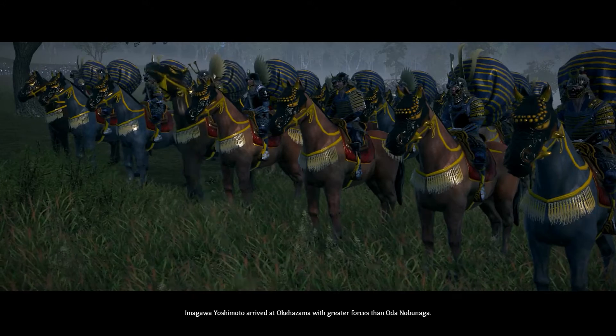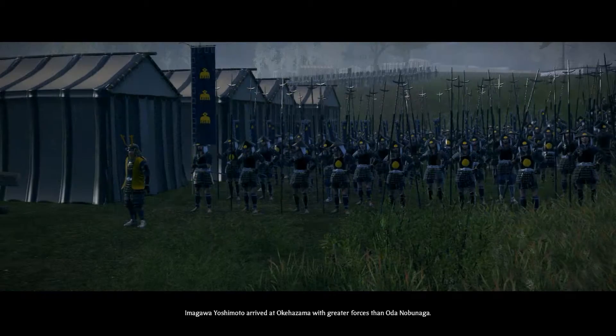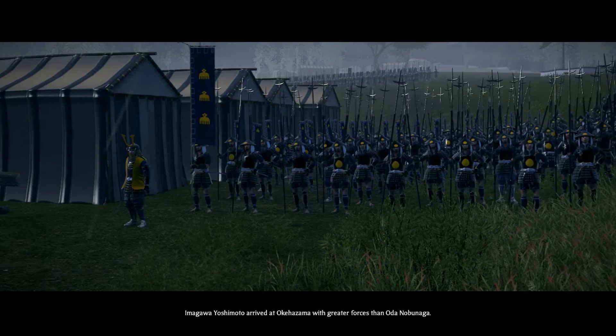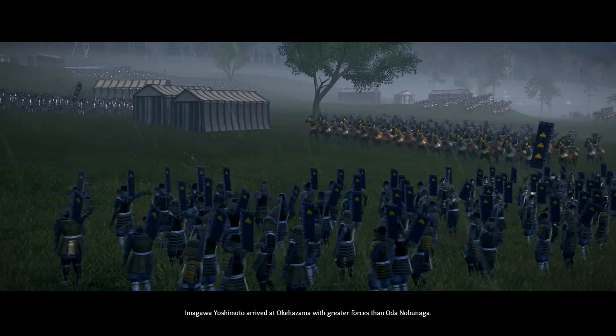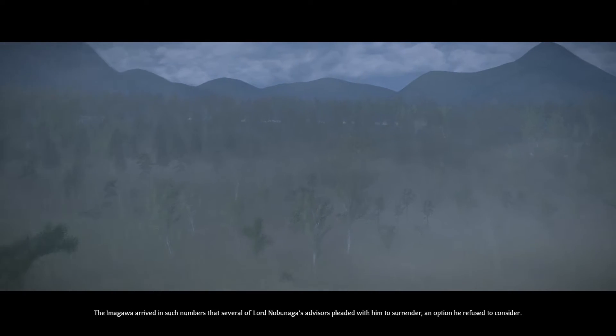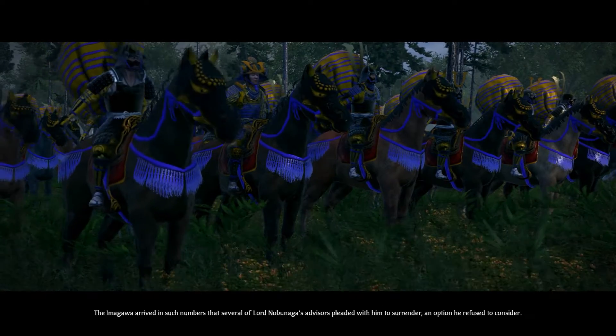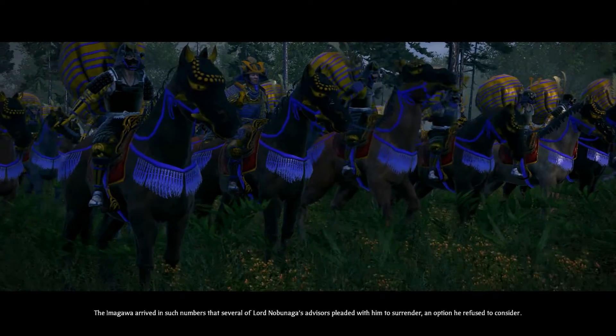Imagawa Yoshimoto arrived at Okehazama with greater forces than Oda Nobunaga. The Imagawa arrived in such numbers that several of Lord Nobunaga's advisors pleaded with him to surrender — an option he refused to consider.